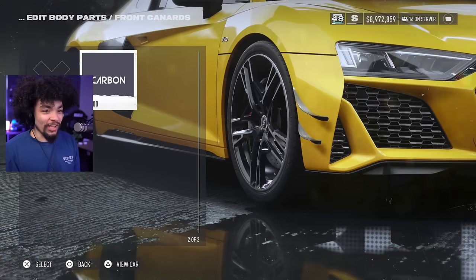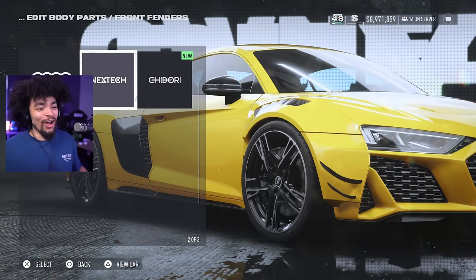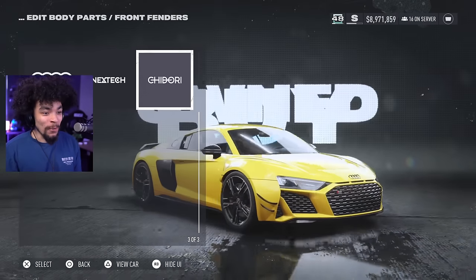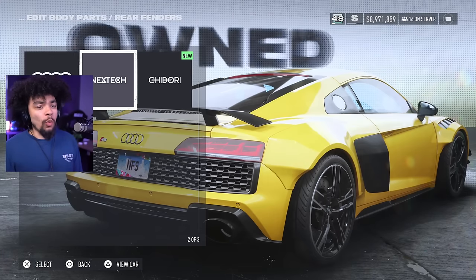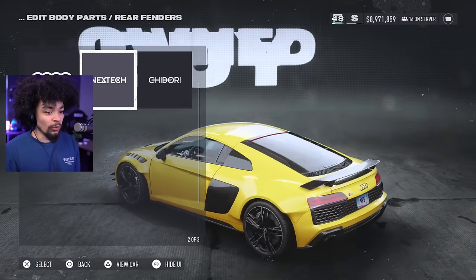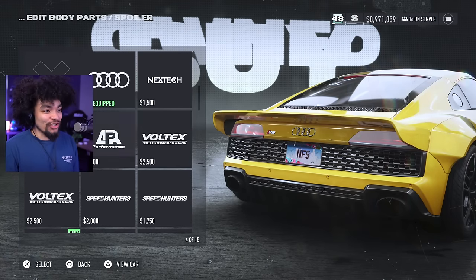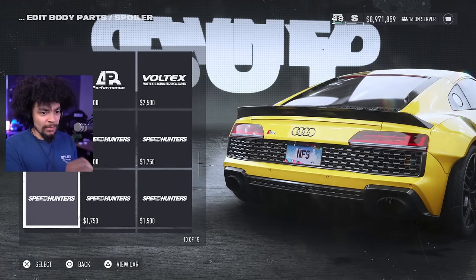You can go for different styles of the front end. There are canards, which I noticed the RS6 doesn't have — I was kind of missing that. And the wide body — oh hell yes! You've got vented or unvented with a little bit more to it. I kind of like the vented. Who doesn't want a wide R8? There's a smoothed-on and a bolted-on option.